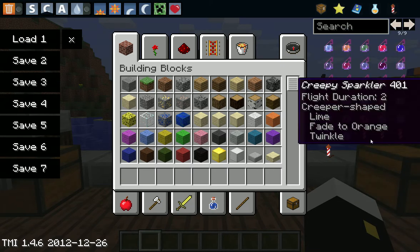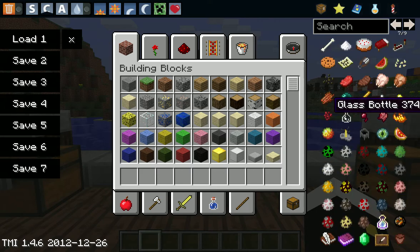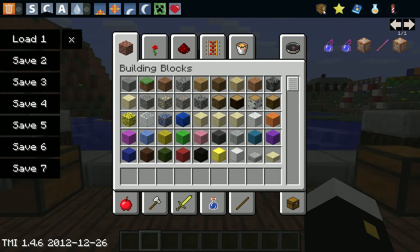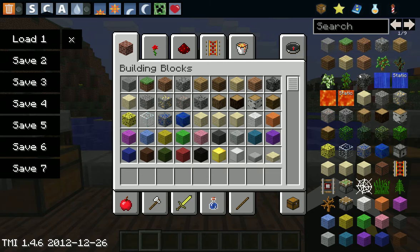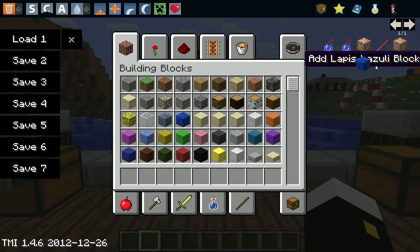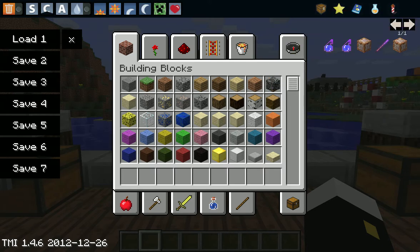It even has already processed fireworks and every single potion in the game. You can also favorite items — you go in, take an item, and add it to favorites. I have a couple of custom-made potions in here, a magic wand, and command blocks in my favorites.